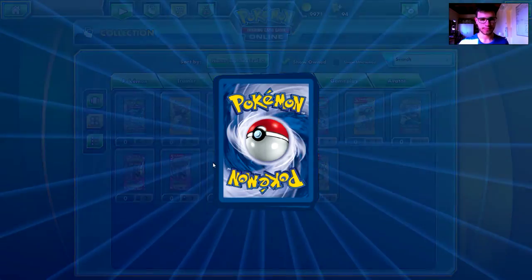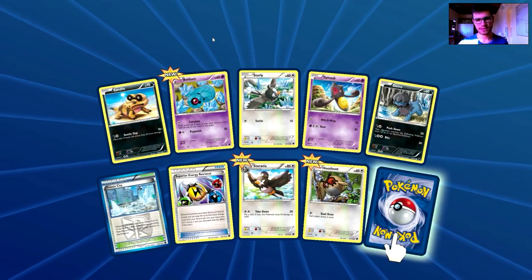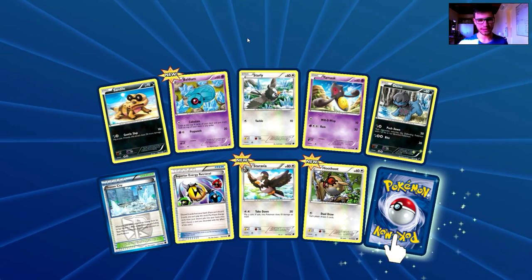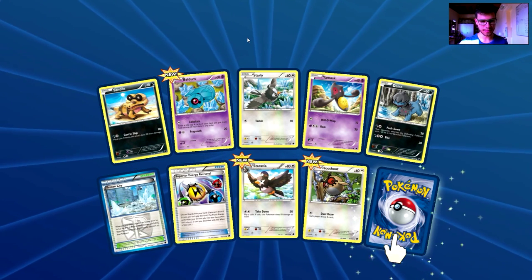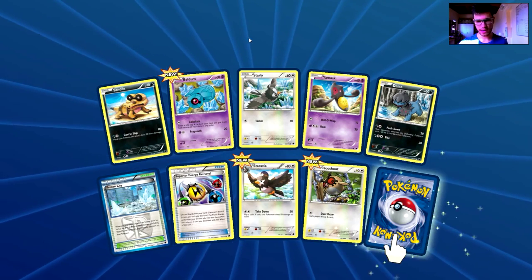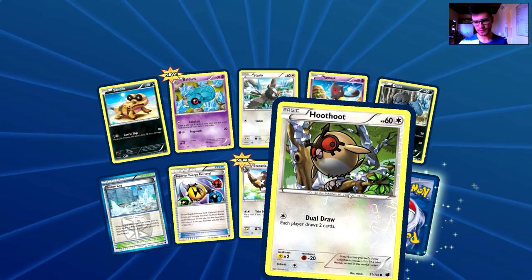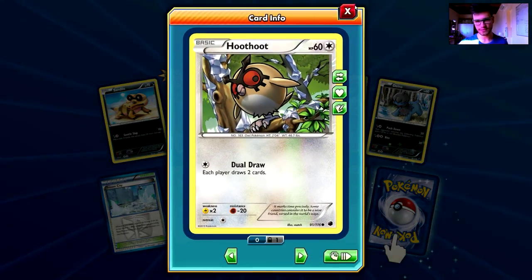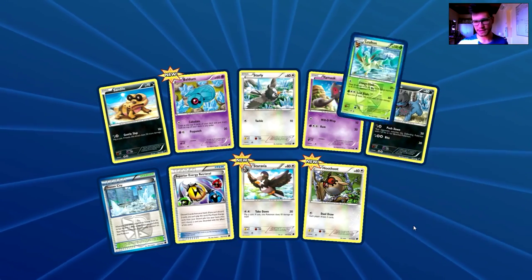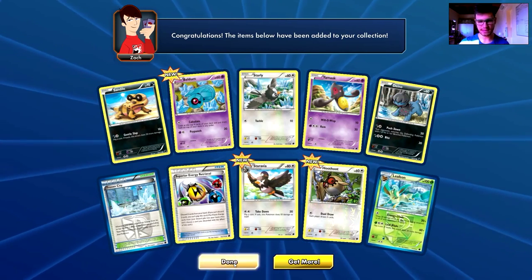Second Plasma Freeze pack: a Sundial, a Beldum, a Starly, Yanmask, Dino, Frozen City, Superior Energy Retrieval, Stavar, Staravia, a Hoothoot, a Reverse Holo common card. And the rare is a Klinklang — zero ultra rares currently.